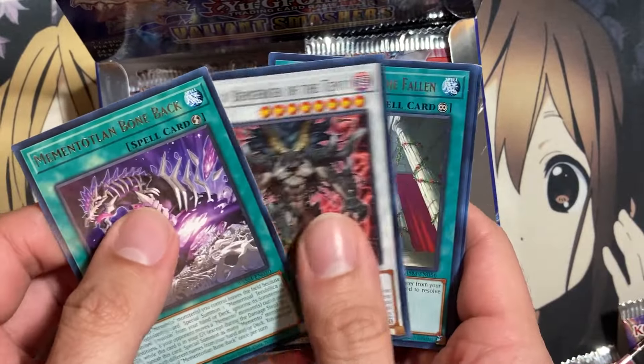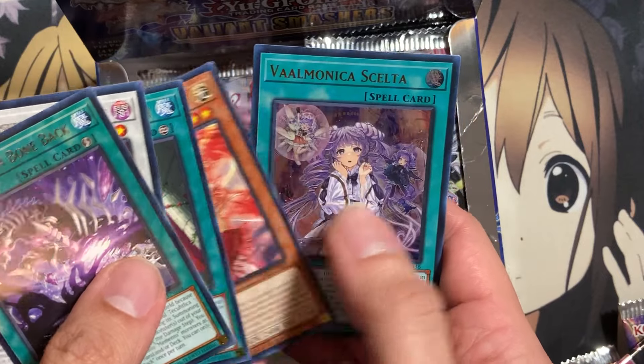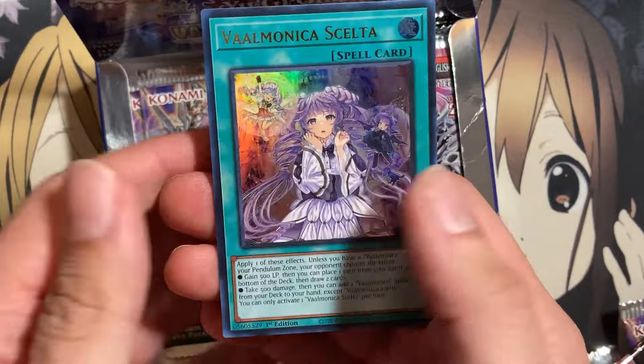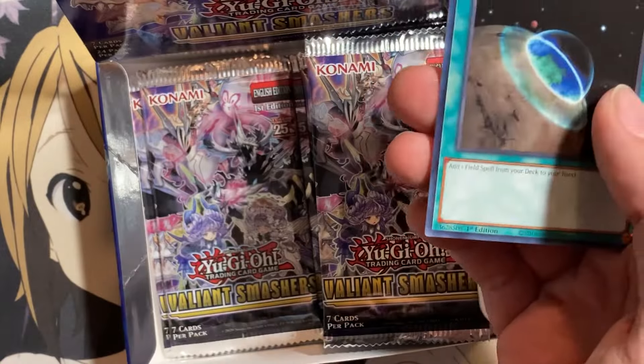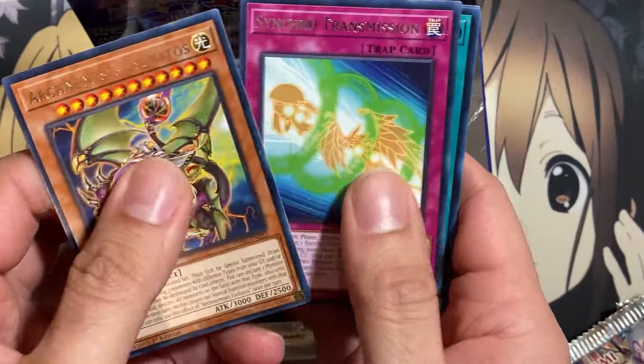Pull another Ultra soon. As I say it, we are going to pull one. We have Spirit Loa Geth, and we have Valmonica Celta. This is not one of the more expensive cards for the set, but we've pulled both of the Valmonica Ultras. So here's hoping, since we've pulled two Ultras so far, that we have another Ultra on this side and a Collector Rare.